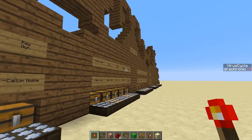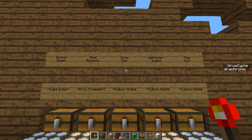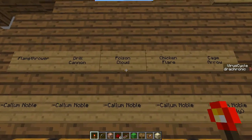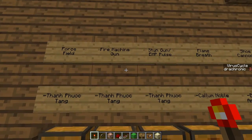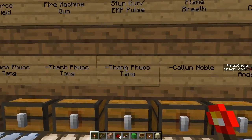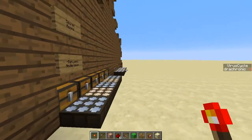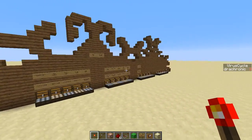Then we got all the ideas from recent episodes — I went through every single comment and put it on the idea board. We got heel rockets by Iron Creeper 4, sonic fist, deflector shield, ray gun, flamethrower, drill cannon, poison cloud, chicken flare, cage arrow by Calum Noble, then force field, fire machine gun, stun gun, EMP pulse, flame breath by Calum Noble, shoe cannons, and secret rooms by Benjamin Anderson. Really cool — thanks for the ideas guys!